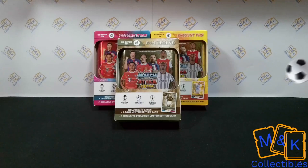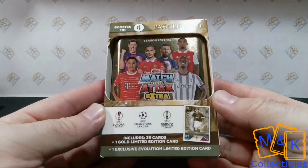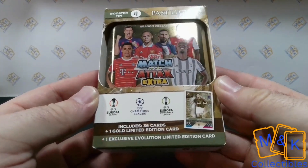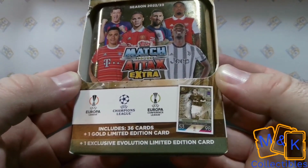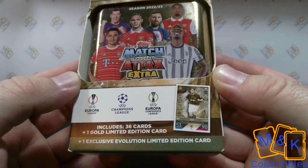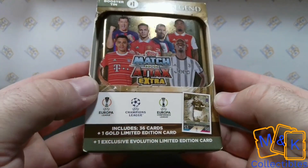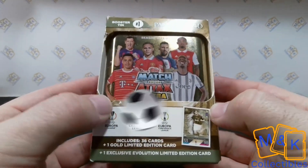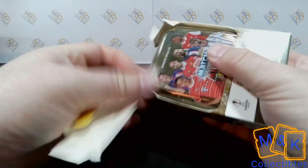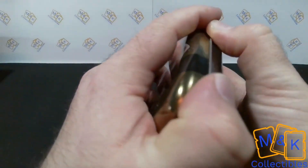Let's get opening booster tin number one. We have booster tin number one here - Past Legend - and as we can see at the bottom, it includes 36 cards inside this tin, plus one gold limited edition and an exclusive evolution limited edition card, which in this tin is the Past Legend Kaka. You can only get him in these tins, so let's get on with opening it.